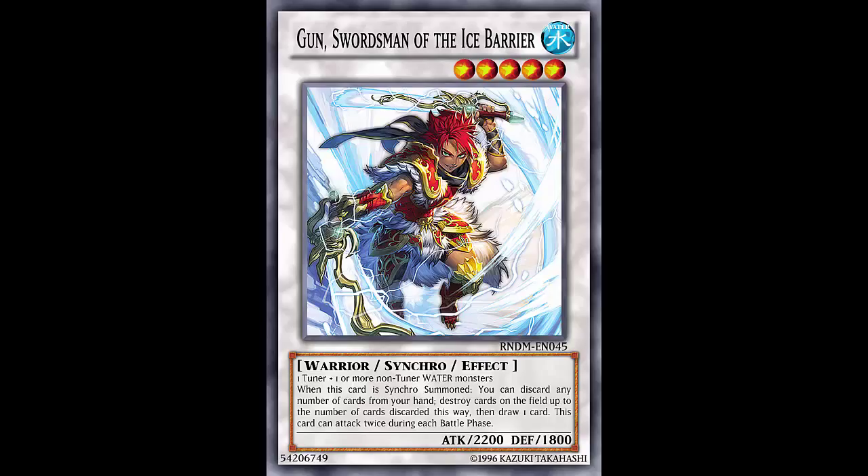This card would be OTK-pushing and it has one more effect to make sure: this card can attack twice during each Battle Phase. A Level 5 monster attacking twice is 4400 direct damage. So literally: summon Gun, activate its effect, pitch Dragoons, pitch Gunde, pitch Megalo, pitch Neptabyss — pop four cards, draw a card. Gun goes off, Neptabyss goes off, Neptabyss special summons Dragoons, Gunde special summons Megalo, Megalo tributes Dragoons to attack twice, Gun attacks twice — game.